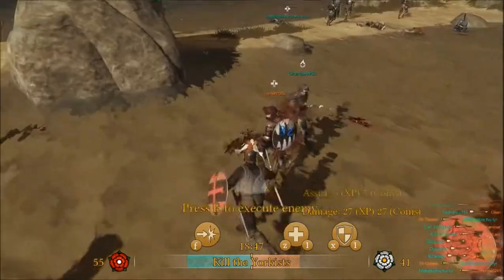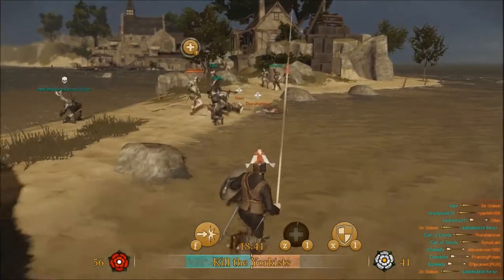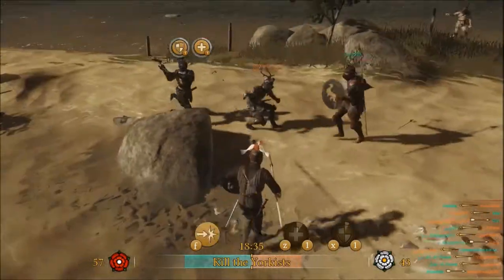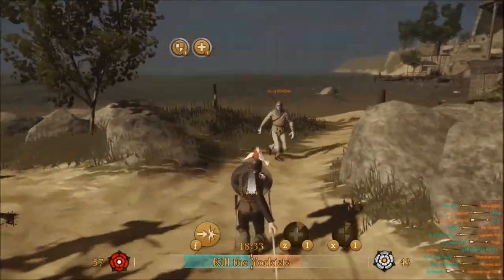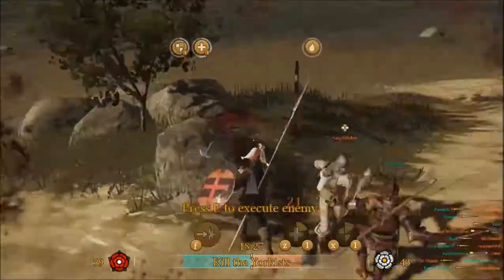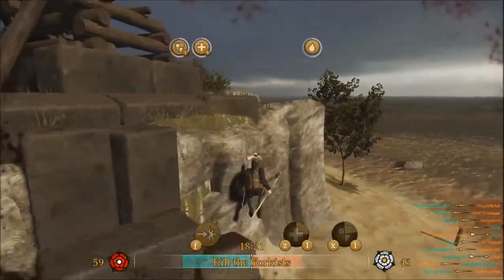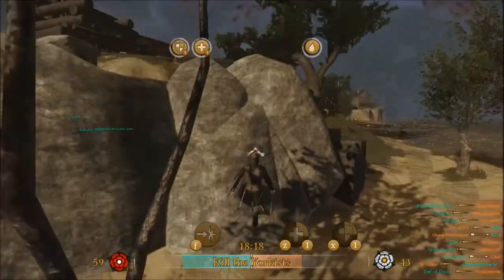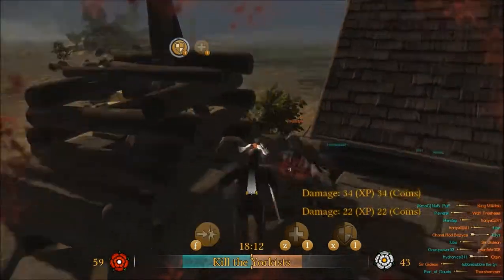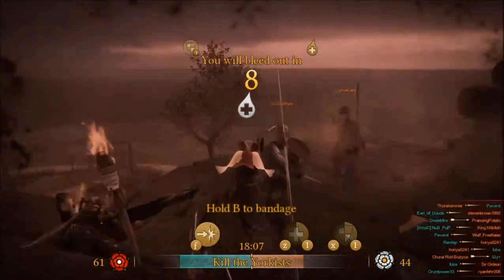We're winning pretty easily here. Last match was a massacre. This match doesn't seem to be going too well. Especially when you get stabbed in the liver or whatever I got. I can hear the archers arching away, so I'll try to go and ruin their day. Knock him to the ground, stab him in the back! Someone just shot me in the side.